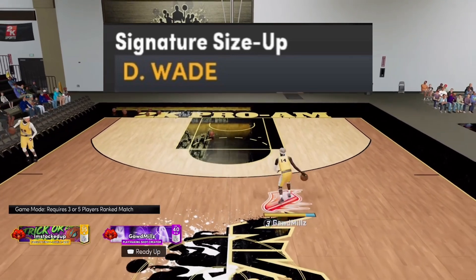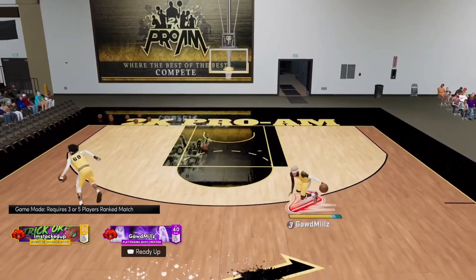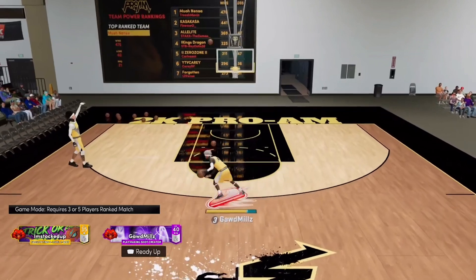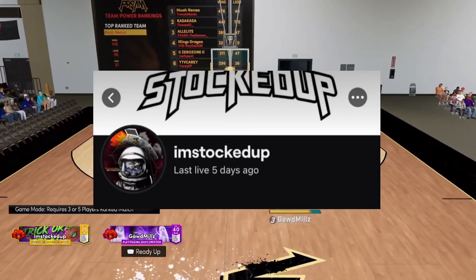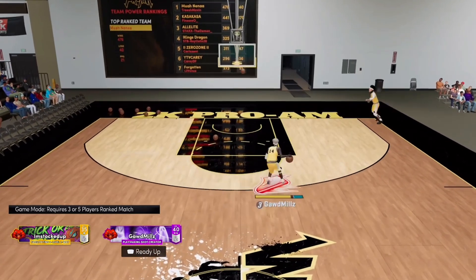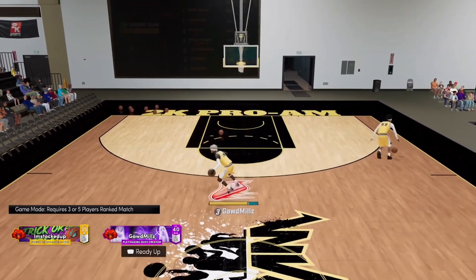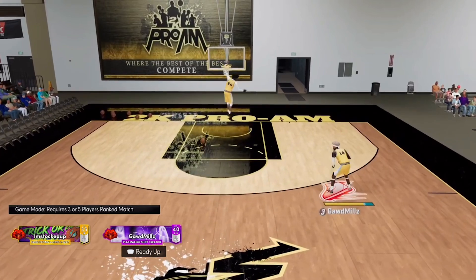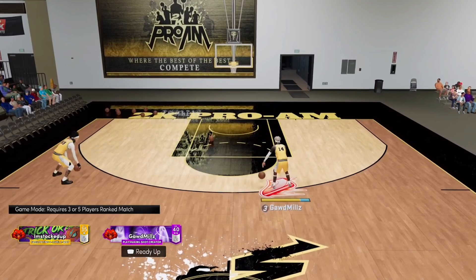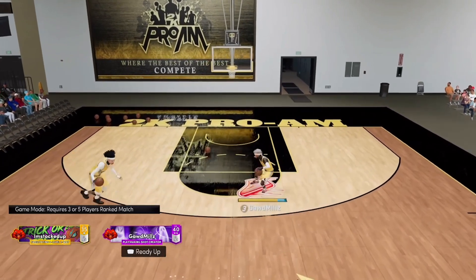The D-Wade signature size up is that little glitchy side-to-side move right here. All the comp guards are using this. All you're doing is holding R2 and flicking the right stick to 10 o'clock or 2 o'clock — that side-to-side cheese.